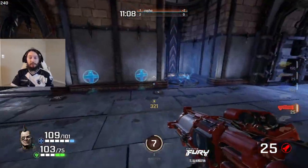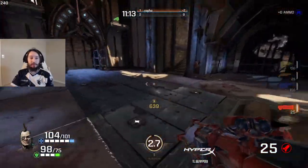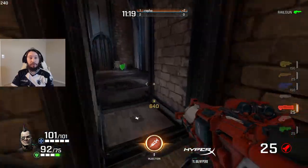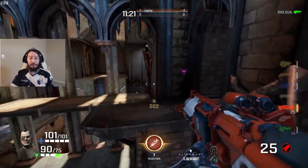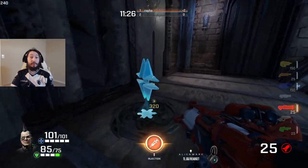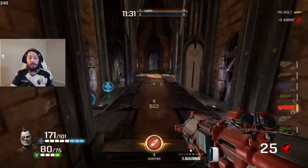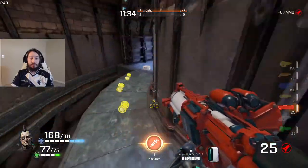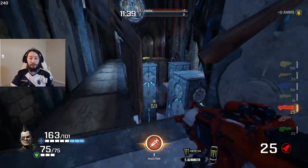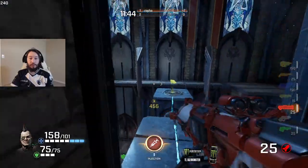If you do strafe jumping with Anarchy, you can slowly gain speed doing right or left. The easiest way to learn how to move is, once you've done a strafe jump, to just start doing left and right. That'll get you where you want to go for the most part and make you pretty good with Anarchy right away. The advanced movement is then learning how to just do forward and then switch to just left or right.